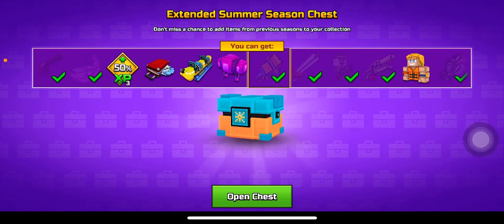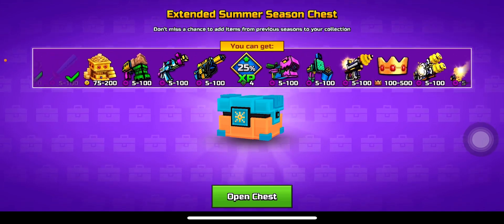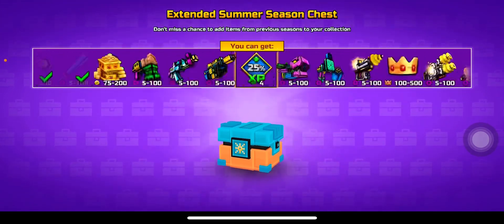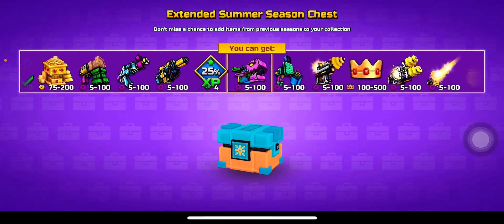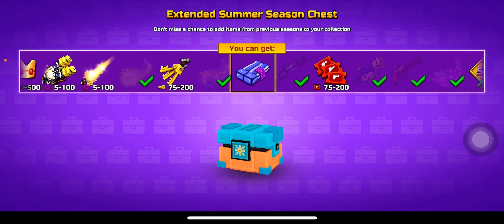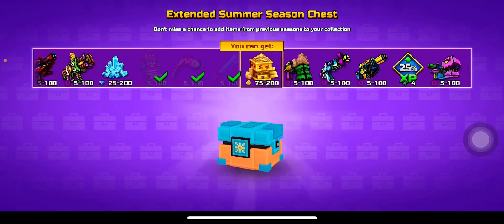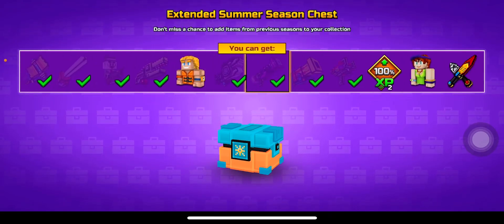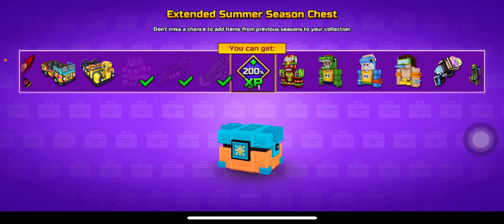I don't know what I did but I got the extended summer chest for free, I think. It was one of those pop-up ads. I got the glider - I'll be taking the glider. Flipping pop-up ads, bro.